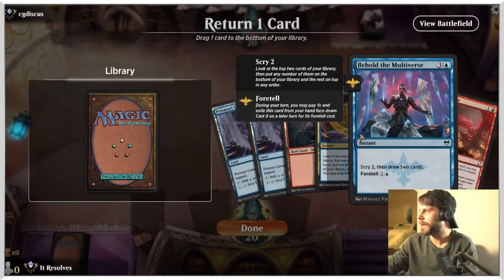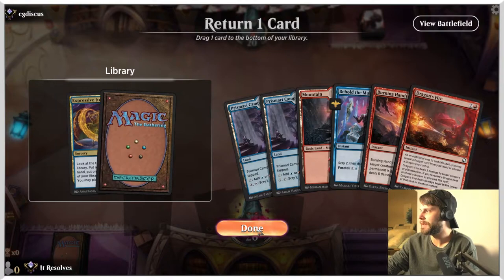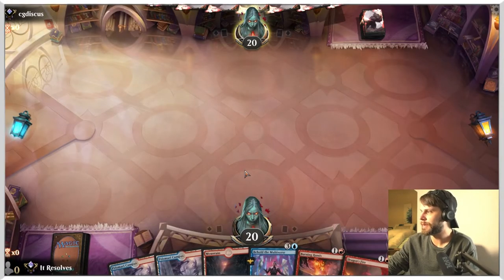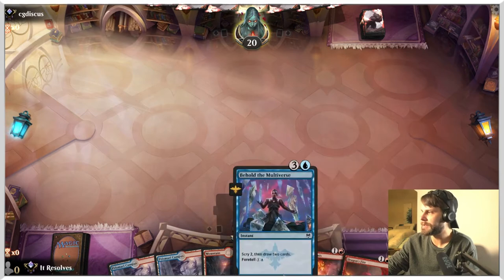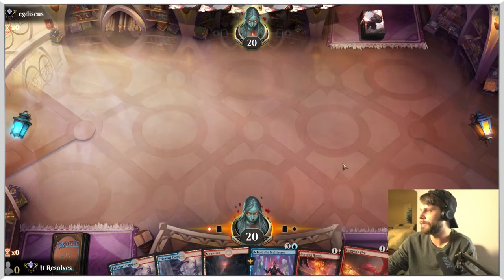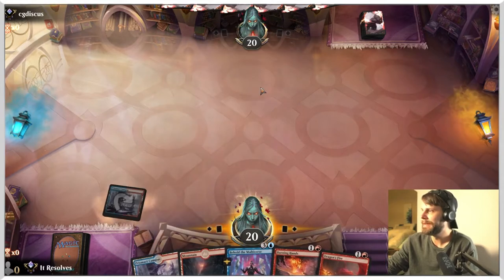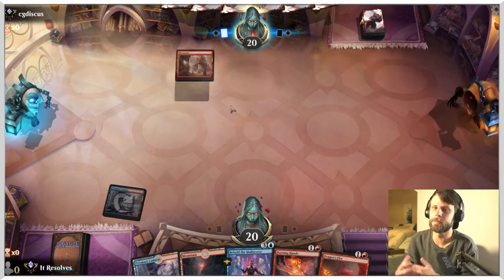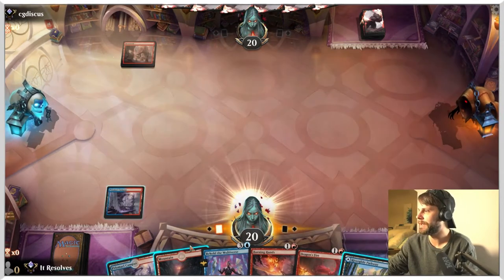This hand we can certainly keep. It's a little slow, but I think it's okay. What do we throw back? It might honestly just be the Expressive Iteration here. All of these cards are quite good for us, so we'll see what the opponent actually ends up doing. Worth noting that because this is a control deck, a lot of what we'll be doing is playing and passing, which gives us flexibility with whatever the opponent may or may not do.